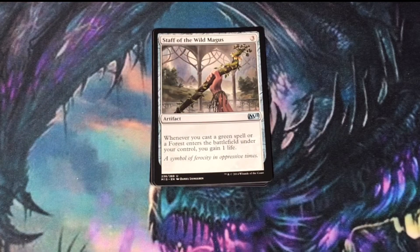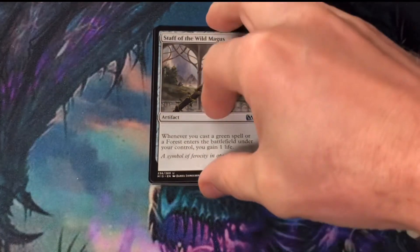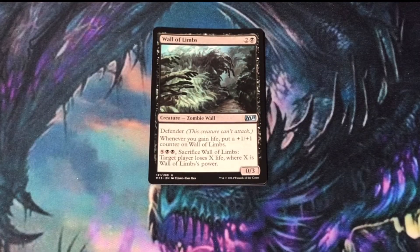Staff of the Wild Magus — there is a cycle of these cards, one for each color. This one gives you a life whenever you cast a green spell or a forest enters the battlefield. Wall of Limbs, a Zombie Wall — it's a 0/3 defender. Every time you gain life you can put a +1/+1 counter on it, and it's going to start killing off your opponent's creatures.